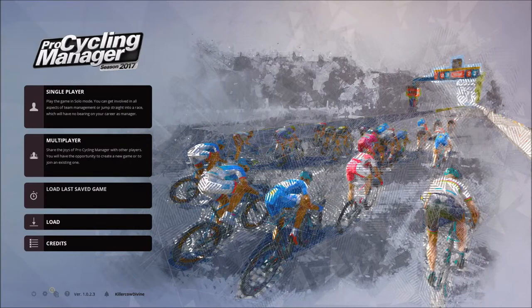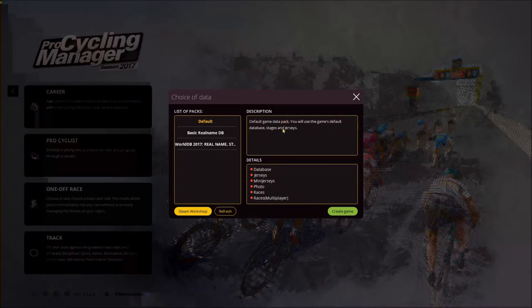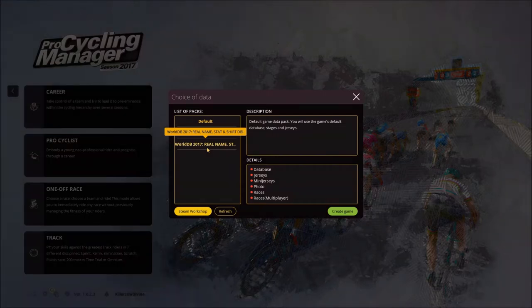Hello everyone, KillikahDewine here playing Pro Cycling Manager 2017. We're gonna go with single player, ProCyclist mode. I have two databases: WorldDatabase 2017, RealNameStats and ShirtDatabase, and a basic RealNameDatabase — that should be just names of the teams and the riders, no jerseys.